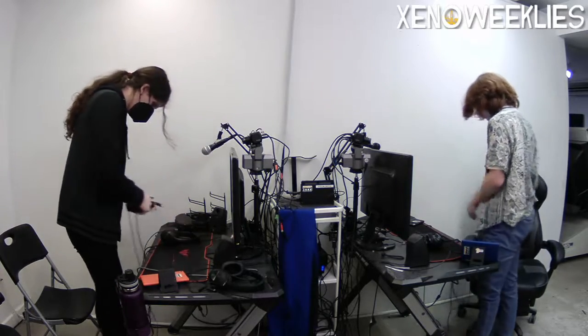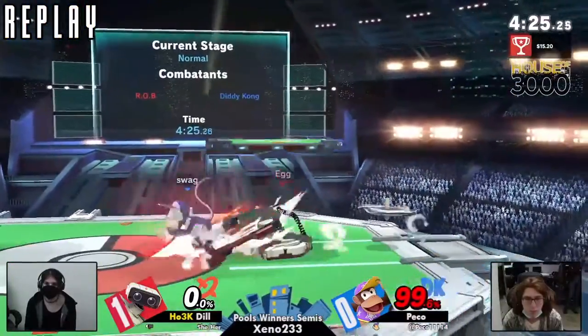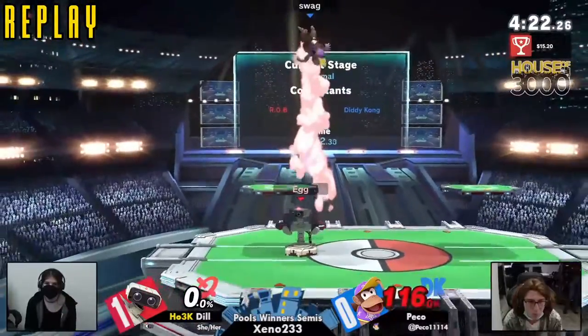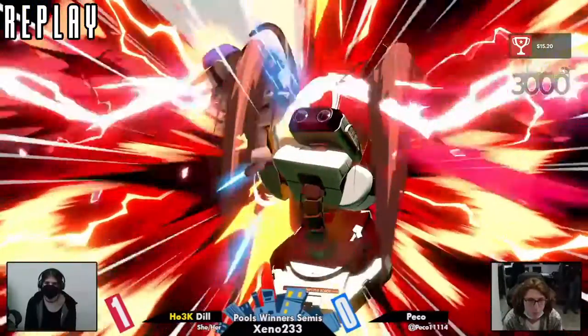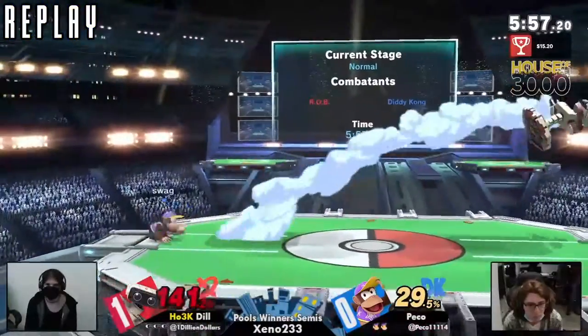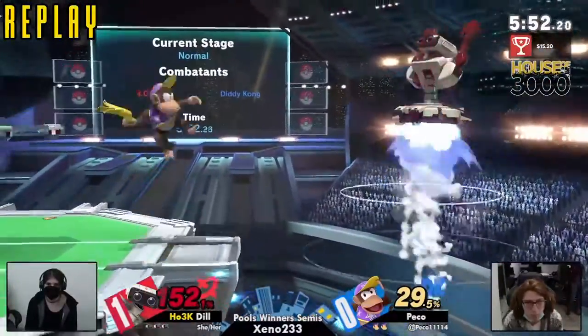Great on Dil right there for keeping her composure, especially after how game one started — that's something we see from Dil so often: that consistency. Rob's lifeless eyes — he's a cold killer. The only time his eyes do anything is with arm rotor; he apparently becomes really angry.